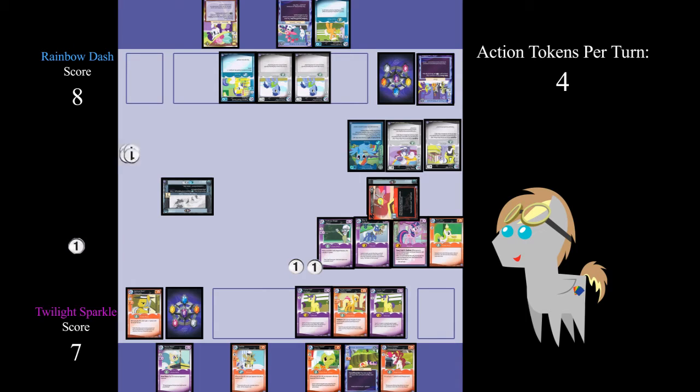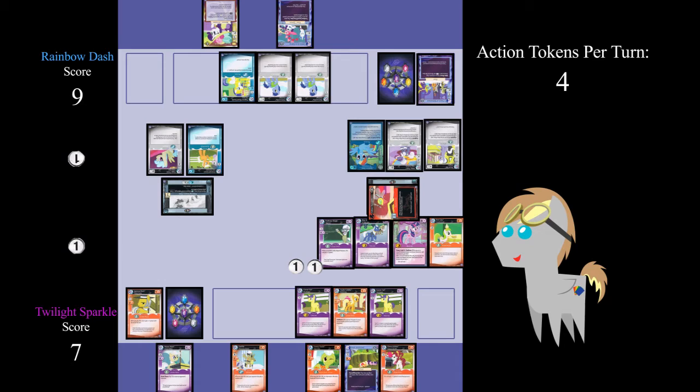Rainbow Dash gains four action tokens and draws Sugar Twist. At the start of the main phase, Hoity Toity and Royal Riff's inspired ability activates, and Dash looks at the top two cards of Twilight's draw deck, proceeding to send them both to the bottom. Dash then pays two action tokens to play Sugar Twist to Clearing Gloomy Skies, and another two to play Emerald Green to Clearing Gloomy Skies. Dash ends her main phase, and since she is still confronting I Need Answers, she gains one point. Rainbow Dash then ends her turn.